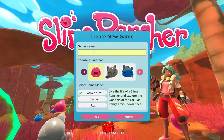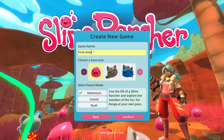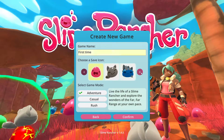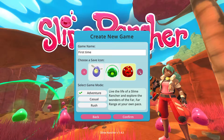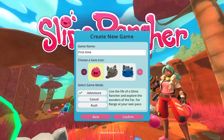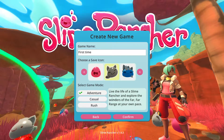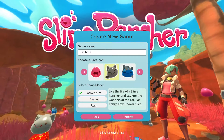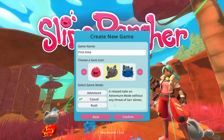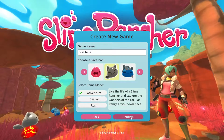Game name... Save icon. Look at these guys — look at this guy, he seems upset. Let's do Catty Cat, let's do Adventure. Good life of Slime Rancher: explore the wonders, far range of space, take an adventure without any threats. I don't know what that is, I'm gonna rush. Alright, let's go.